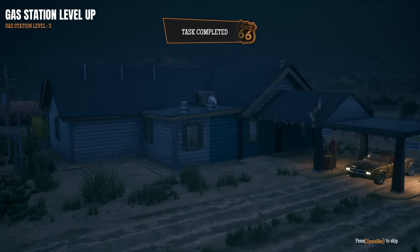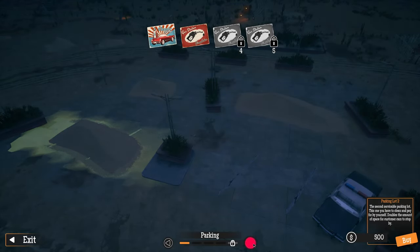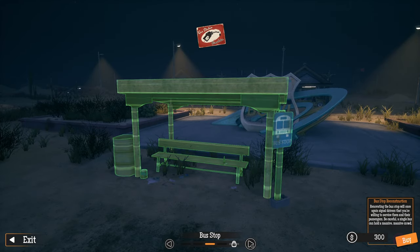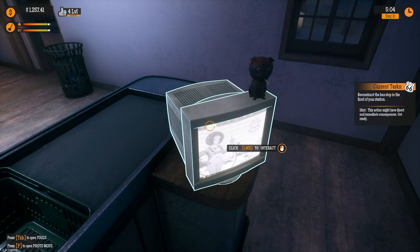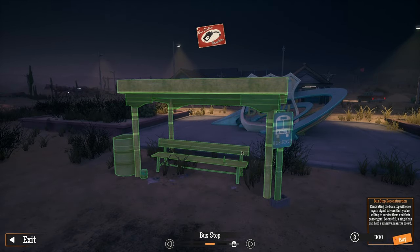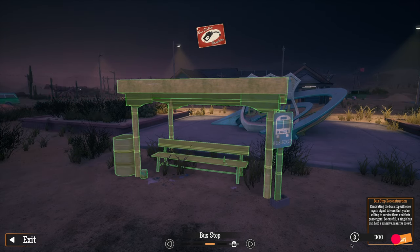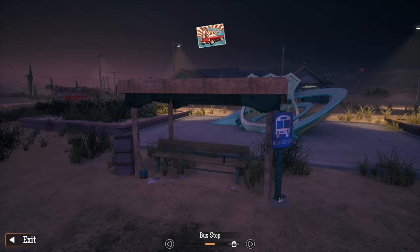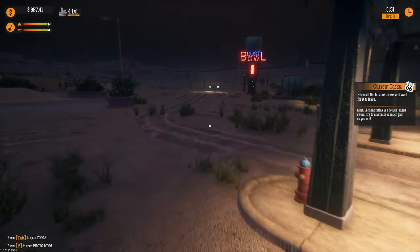We've got a parking area — and a toilet. Oh, we can place a bus stop — but why? Wait a minute, that's for the party! I checked everything and have some money left so let's do the next part. This bus stop will bring in a lot of customers. We got the bus stop now — serve all the bus customers and wait for the tourist bus to leave.